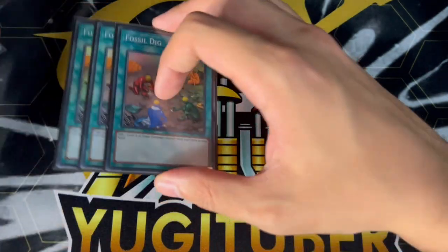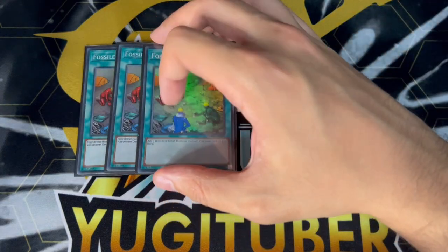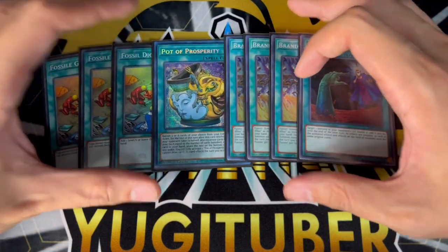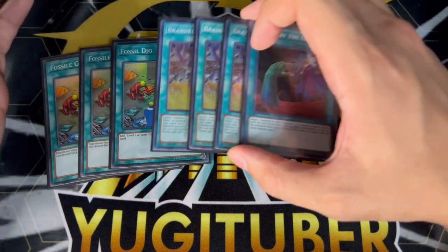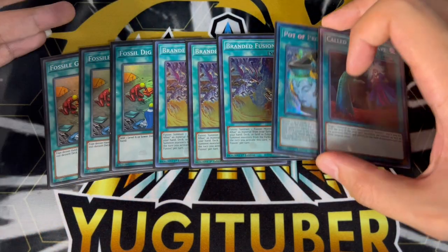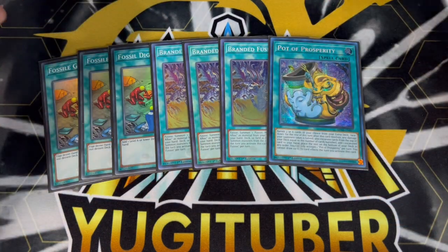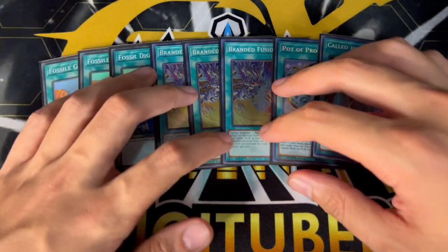For the spells we are playing 3 Fossil Dig — all your monsters are dinos so you get the search and it's not once per turn, which is kind of crazy. One Pot of Prosperity — I actually only have one, so that's why I only played one, but you definitely want to play more if you have them. Three is ideal and there's no reason not to play three if you have them. We're also playing 3 Branded Fusion and 1 Called by the Grave. These are pretty standard and don't need much explaining.